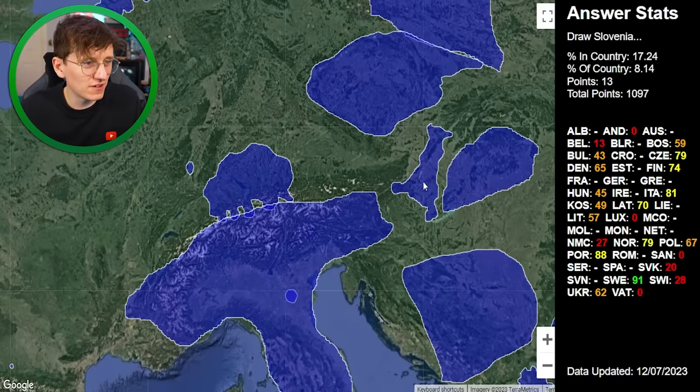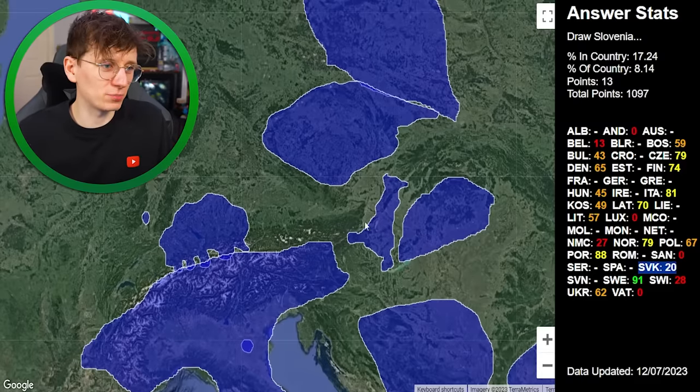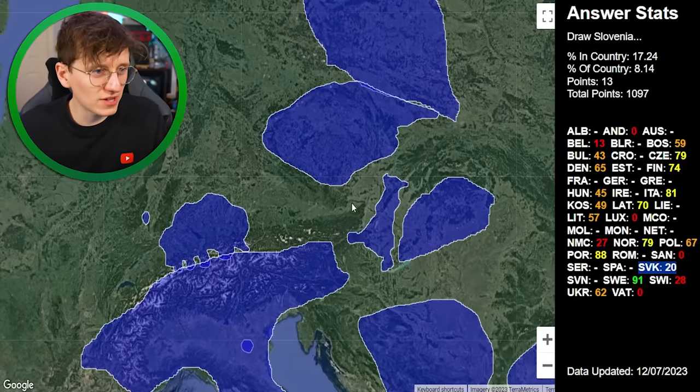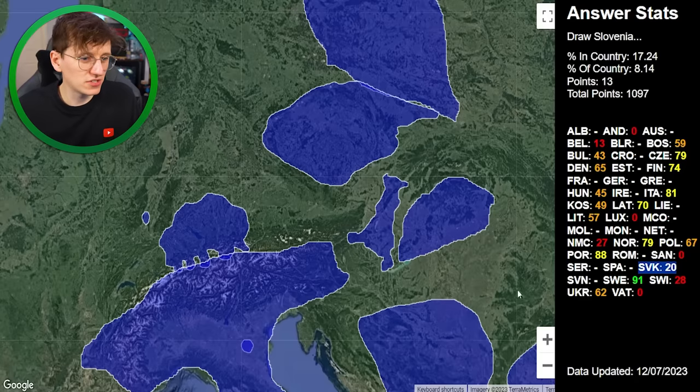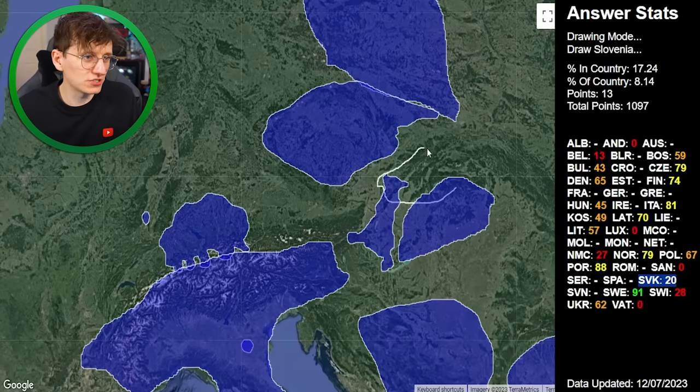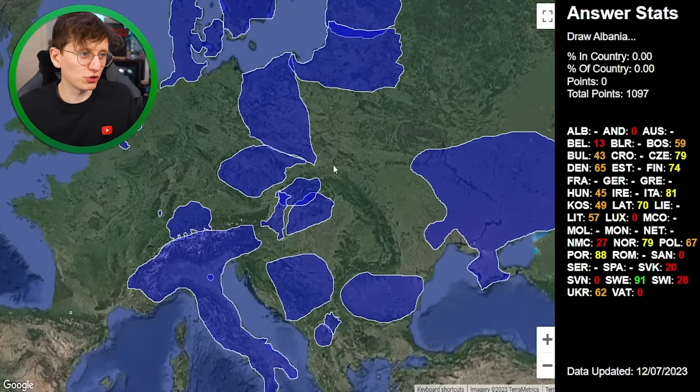Slovenia now. If I've drawn Slovakia there with only a score of 20, I think Slovakia is in the wrong place. I maybe need to ignore those shapes and draw Slovenia around here. I draw a general Slovenia just there and submit. Zero points — should have drawn it over here.